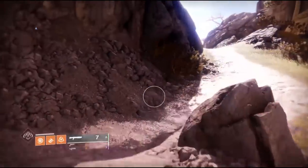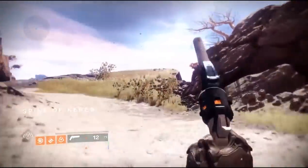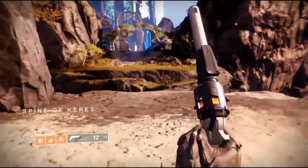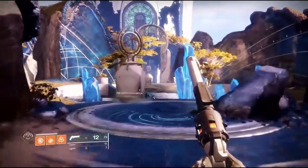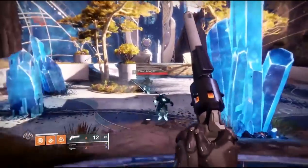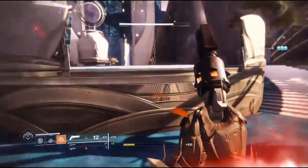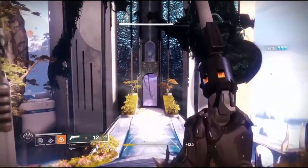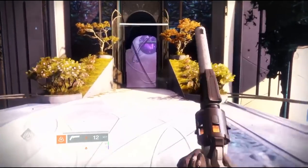This Ascendant challenge can be found in the Spine of Keres. It's a rather easy one — just a little jumping puzzle, and then on top there is going to be a giant taken phalanx for you to kill. There are going to be blights that are trying to shoot you off as you're climbing up towards the top, and if there's not blights, there is a second version that will have taken mines that will blow up when you walk by them.